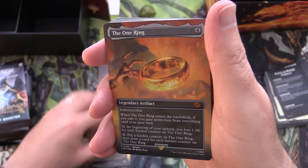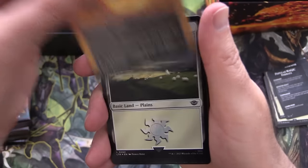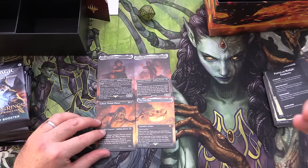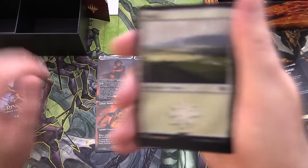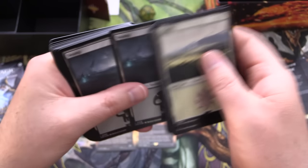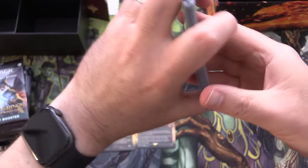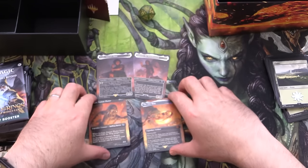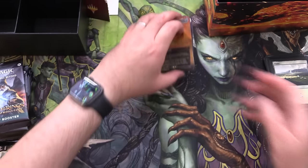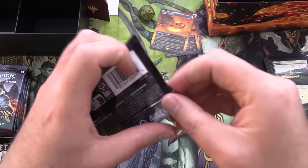Okay, so I think we lay the promos out like so - you've got Gollum reaching for the ring. We also have some foil lands: Plains, Island, Swamp, Mountain, and Forest. Not too shabby. We'll set the One Ring aside - not the serialized version; you can't actually get those in here. These are just the regular set boosters. Let's get to cracking.